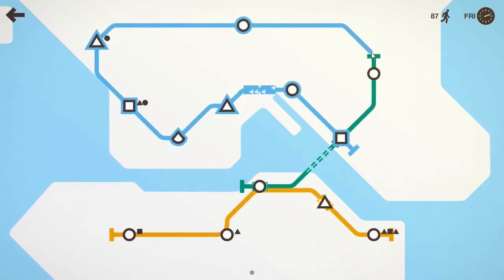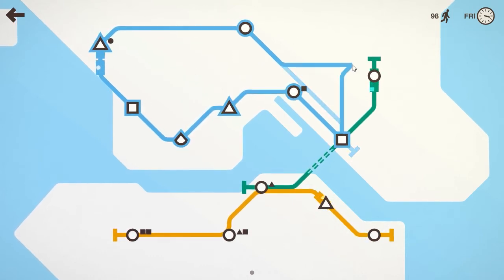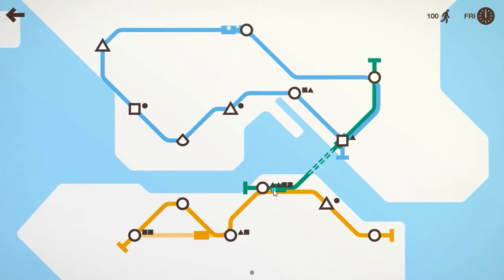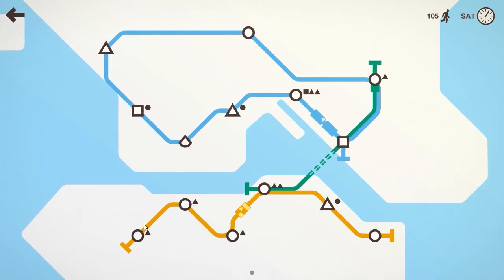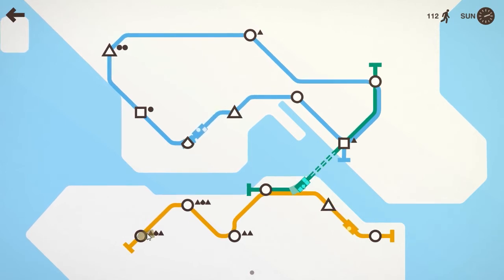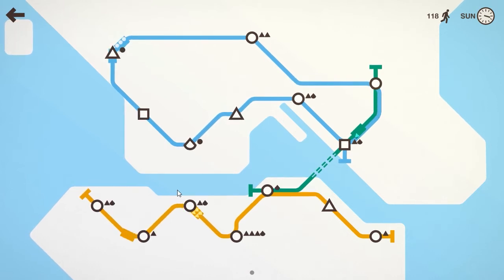We've got four circles in a row here — this is going to cause some trouble later. We're going to have a lot of people wanting to get to one station, and there are already six people on it. This one will get contested. So I'm going to grab this train from green and stick it on yellow. This won't solve the problem because now we have five circles in a row, which is ridiculous, but it will help alleviate it temporarily.